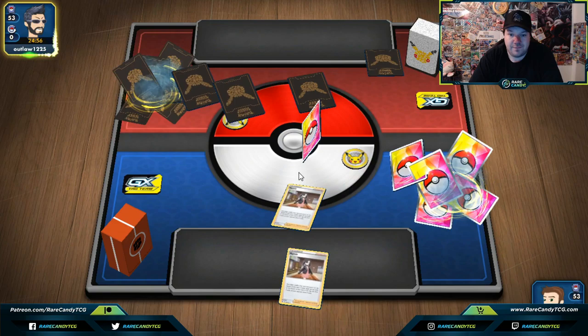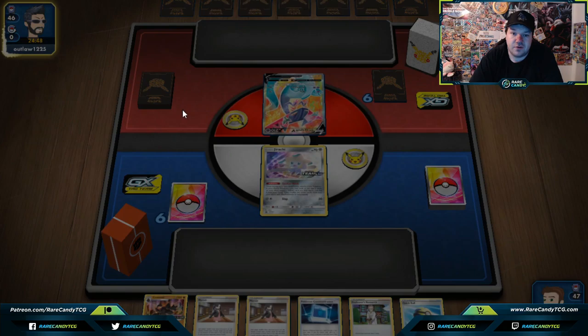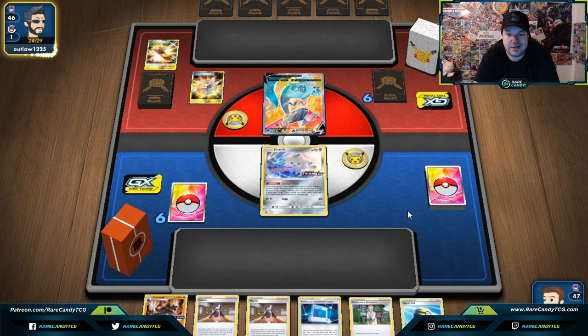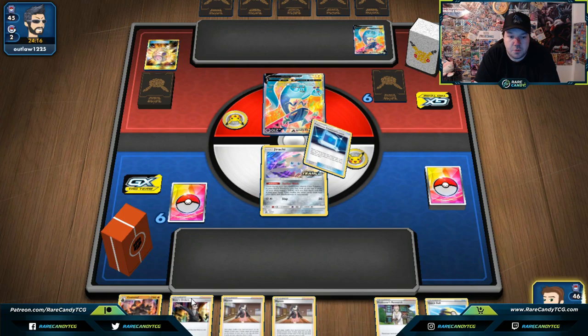Alright, we lost the flip again and our opponent is going to decide. This is not a bad hand by any means. We're playing Sandaconda, and we're going against Dragapult — the resistance is going to kill us. That's going to be a big problem. Sandaconda might not necessarily do the best against Dragapult decks. We're still exploring this Rebel Clash format — I'm sure y'all are doing the same. Our opponent has all the cool flex cards but no energies — maybe we'll be able to do something.